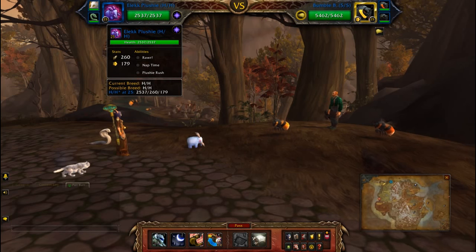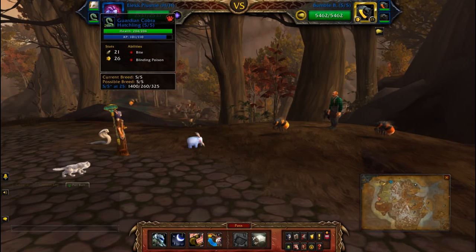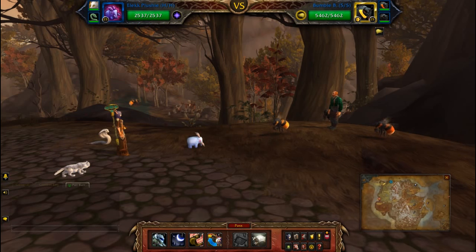My first slot is the Elik plushie — it doesn't really matter what abilities you pick because he pretty much just stands there looking pretty. The other two are just my leveling pets, so let's try this out.